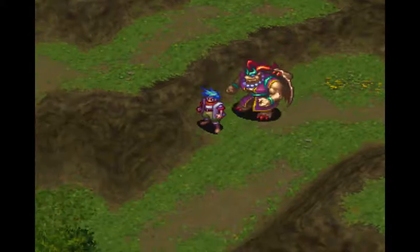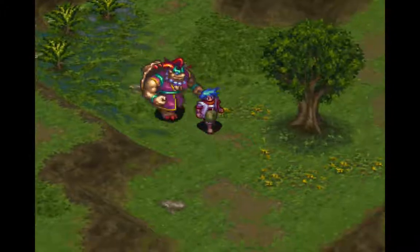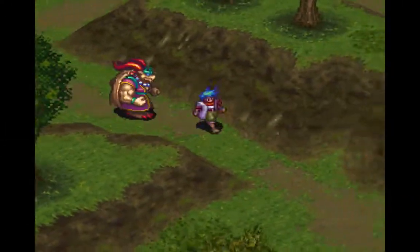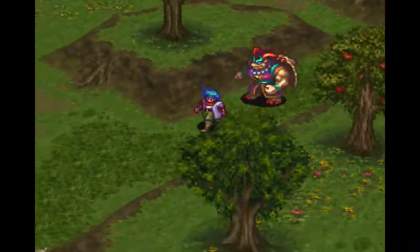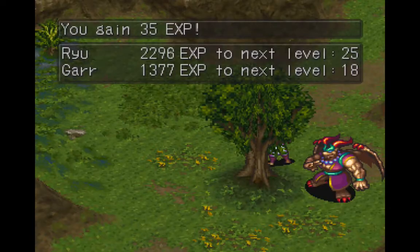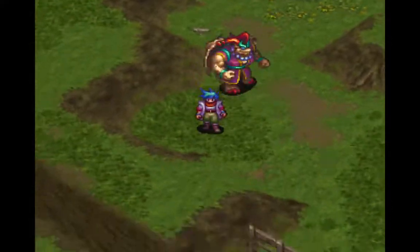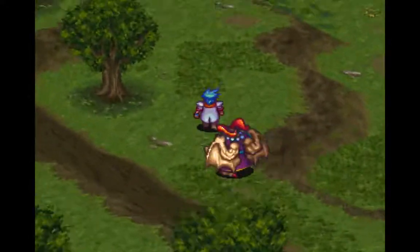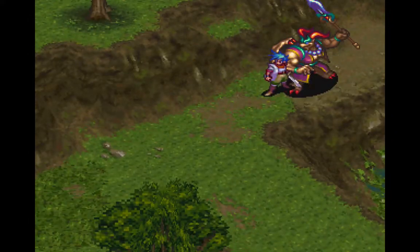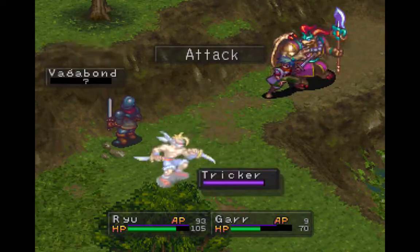Okay, let's see if I can find a way to get up there so I can get that chest. Let's just keep making our way forward and hopefully... oh man, maybe it's up here. There we go — now I can go up here and make my way over to get that chest. Now we've got a new enemy here, the Vagabond. You want to take out the Tricker first because I know I can kill it with one shot.